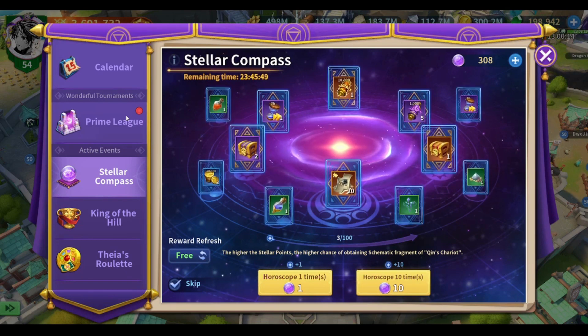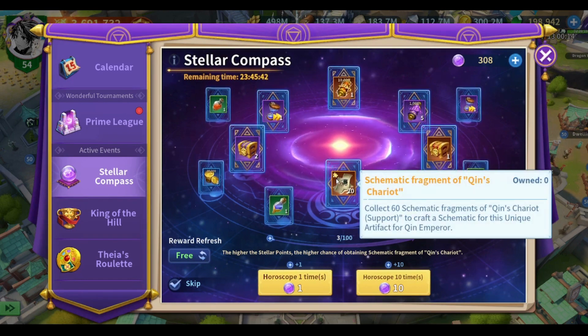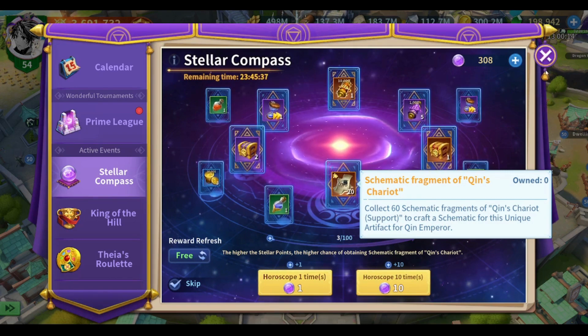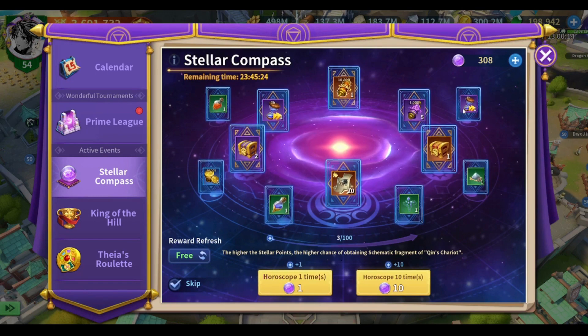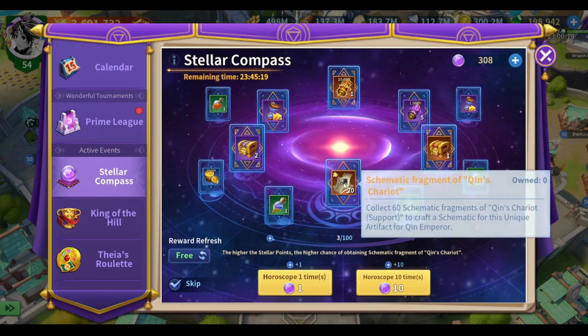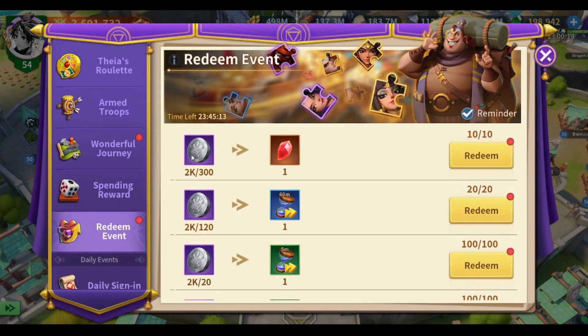I believe the cycle will be around monthly. In this round I'm going after the Emperor Ken exclusive artifact — the Ken's Chariot. I've been waiting for this artifact for a very long time. Previously you could only get it from the Return of the Classic event for $80, but here it depends mostly on luck and you could even get it as a free-to-play player using crystals from the redeem event.